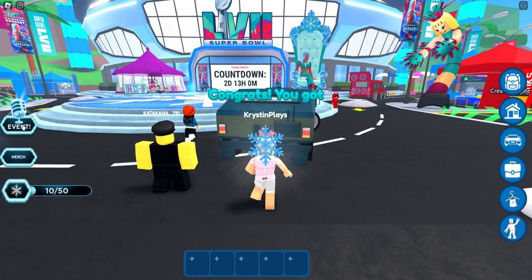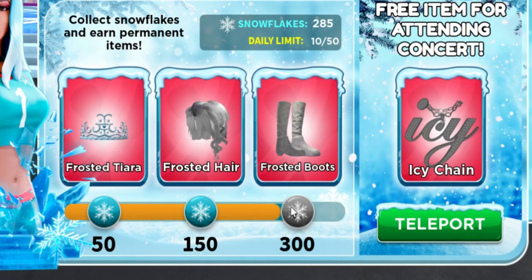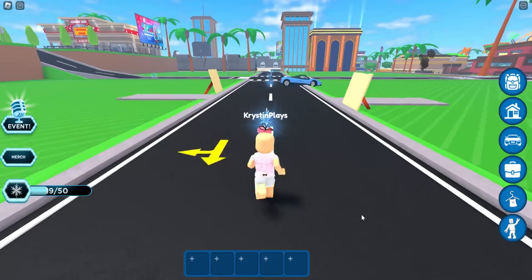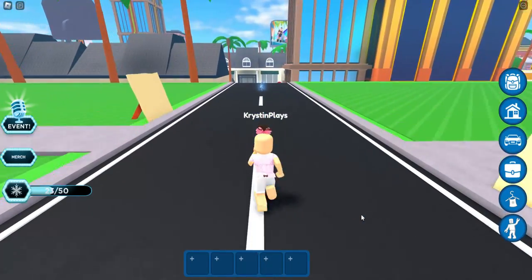In order to earn these boots, you're going to need to save up 300 snowflakes! You're only able to collect 50 snowflakes a day, so it's going to take you a couple of days to earn them all! They're easy to find because they're just kind of all around the map, like this!